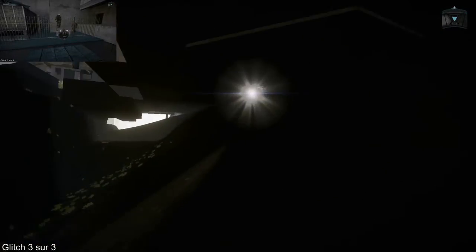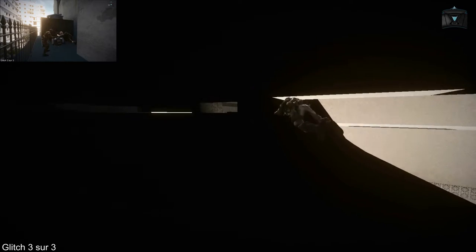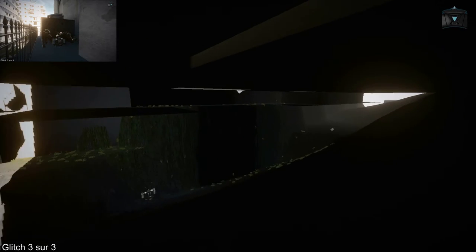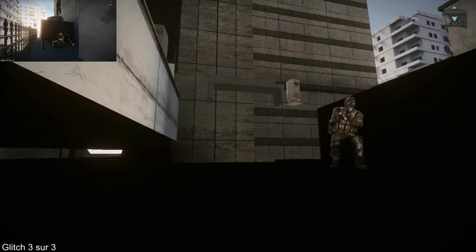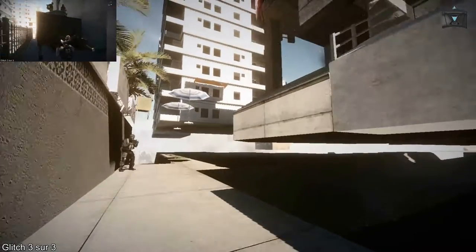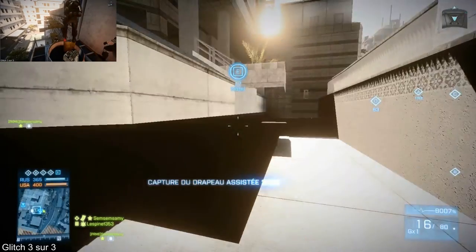Pour aller sous le coin, il faudra aller légèrement au-dessus. Pour cela, il faut rusher comme un malade, se coucher, ramper le plus loin possible dans le coin en face, là où c'est vraiment très étroit. Vous avancez, et en même temps vous allez sur la droite. Et ici, il n'y a pas de mur. Vous pourrez aller tranquillement sur la droite, dans cette espèce de U, vous faites le tour comme un labyrinthe. Et voilà, vous vous retrouvez sous le point E de la map. C'est vraiment énorme.